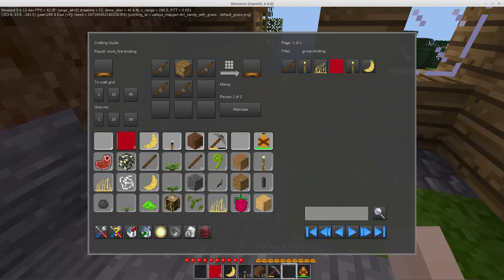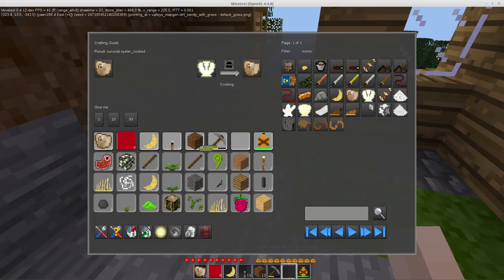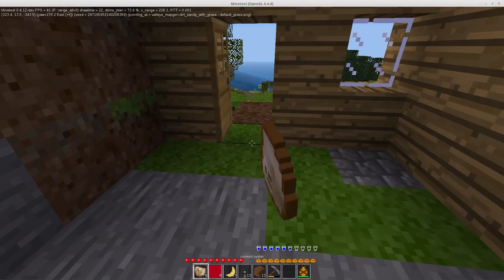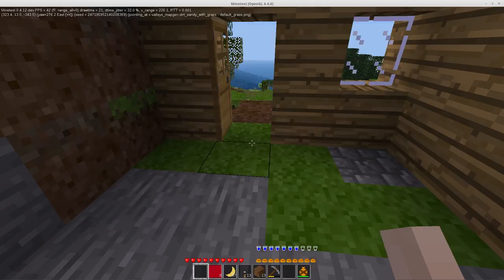I have added all of the foods from survival to have thirst values that they regen. So if I were to eat some cooked oysters here, you'll notice I am gaining some of my thirst back.